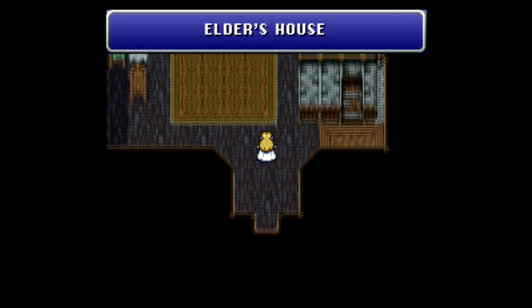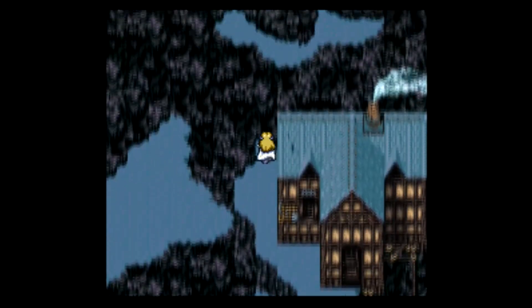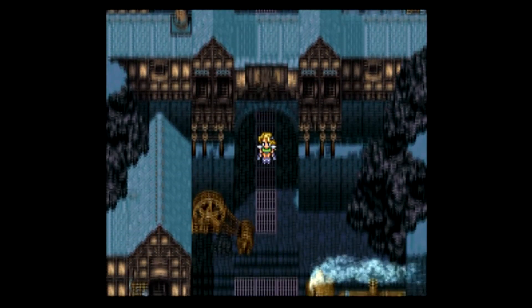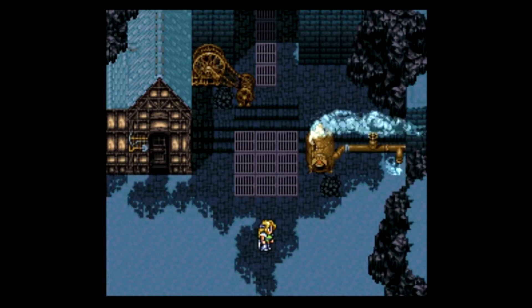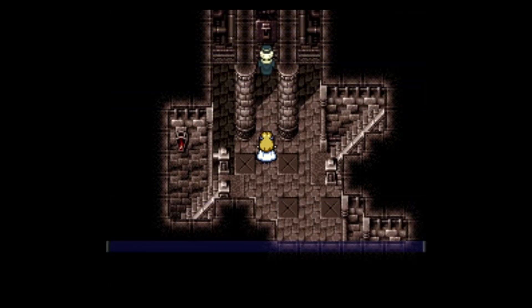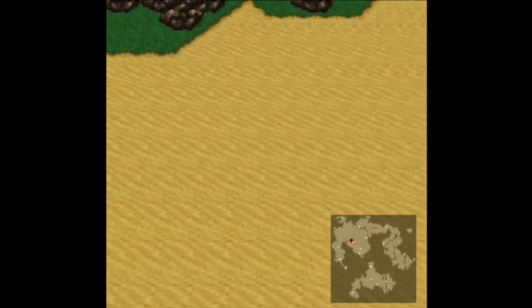Way over here is the Elder's House, our last stop in Narshe — pick up an Elixir. I think last time I LP'd the game I brought Cyan, but unfortunately this time around he is not all that great. I'll try to get him some more screen time before he becomes totally obsolete. If you didn't watch the last episode, we need to go to Figaro Castle in order to make it to Kohlingen. Remember that one guy who told us if you want to get to Kohlingen, South Figaro can get you there — all you gotta do is come talk to this old guy and you will get shuttled across.